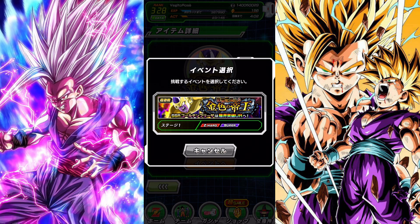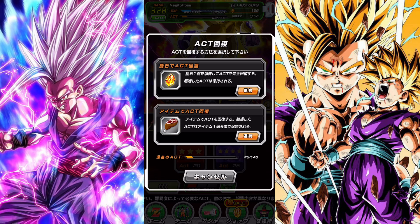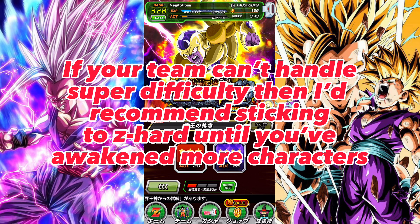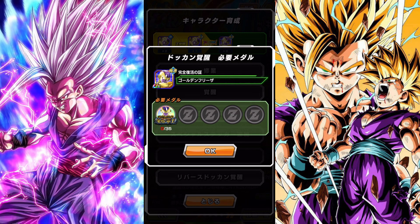When you're doing Dokkan Awakening events, I recommend you do Super difficulty. Every single time you complete it, you get seven of those medals. And if you remember, Frieza needs 35 medals to Dokkan Awaken. So if you do the Super version five times — seven, fourteen, twenty-one, twenty-eight, thirty-five — that'll give you enough to Dokkan Awaken the Frieza. You always want to do Super and not Z-Hard when Dokkan Awakening characters.